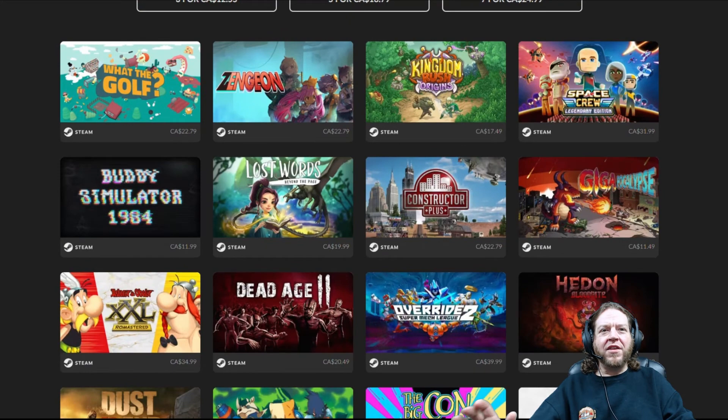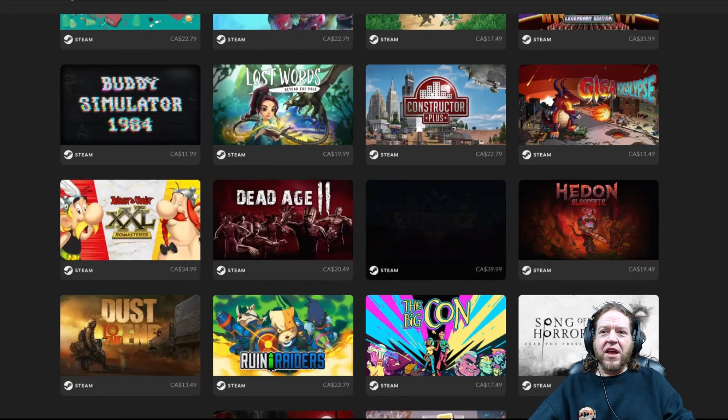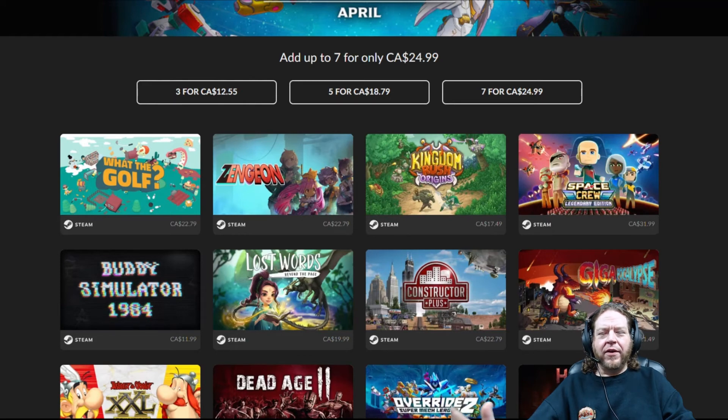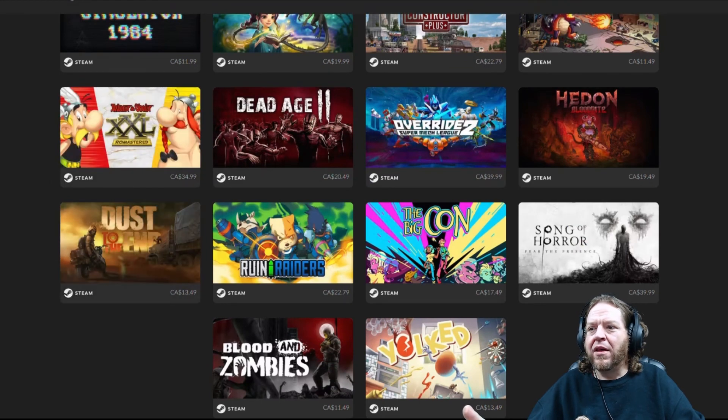What do you guys think? Is there any single game in this entire collection that you would pay four dollars for? Song of Horror Complete Edition is 40 dollars retail, and a lot of these games are 30 to 40 dollars. If I had to buy the three-pack, I would pick Asterix and Obelix, Blood and Zombies, and Yoked. If you're into horror games, Song of Horror is probably the best value in the entire collection, but I will not be buying anything from this bundle.